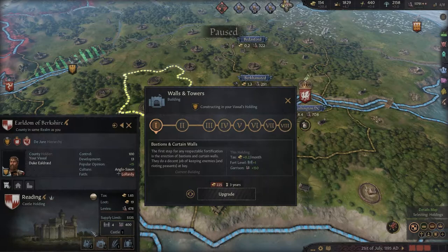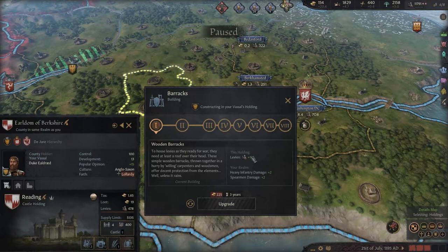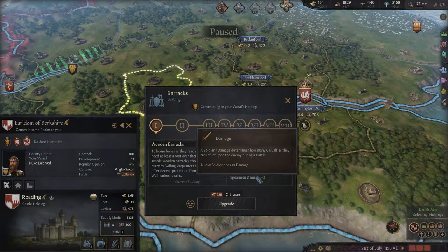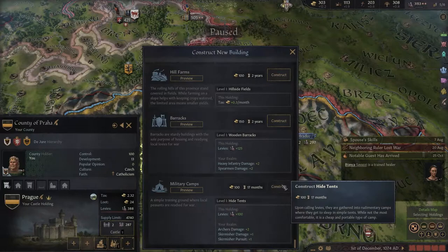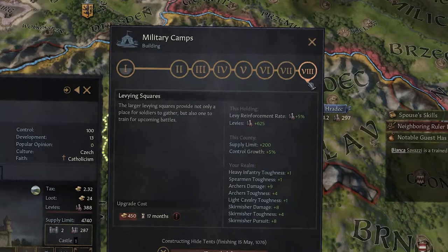The most notable buildings that give benefits to your men at arms are Regiment Grounds and Barracks. Regiment Grounds at level 1 give you plus 2 heavy infantry damage, plus 1 heavy infantry toughness, plus 2 spearmen damage, and plus 1 spearmen toughness. Barracks at level 1 give plus 2 heavy infantry damage and plus 2 spearmen damage, while at the highest level they give plus 9 heavy infantry damage and plus 9 spearmen damage with some toughness perks as well. If you're going for archers though, go with military camps — even at level 1 they give plus 2 archer damage, and at their last level they give a full 9 archer damage plus 4 archer toughness, which in the early game is just gold.